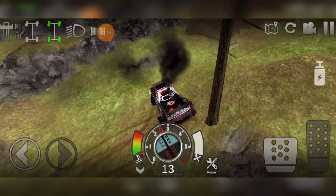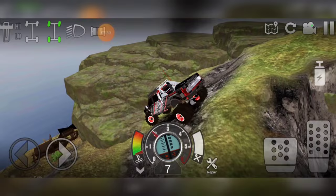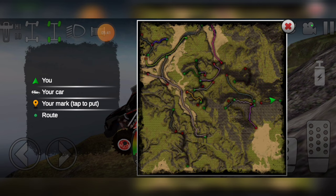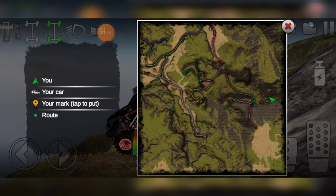We're getting close to the next one, and this is actually one of my favorites right here — we got the old Jeep. Someone accidentally pressed it before I could take a screenshot. There we are — right there. This is once again Woodlands. I think it just goes Desert, Woodlands, Desert, Woodlands, back and forth.